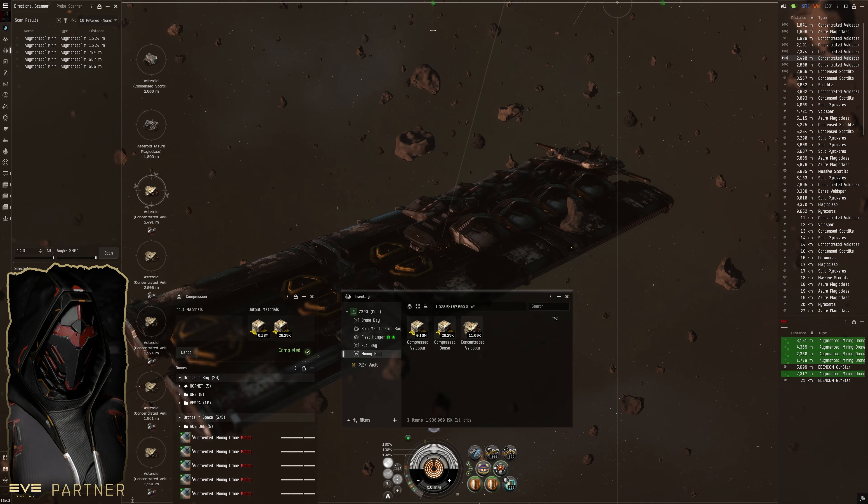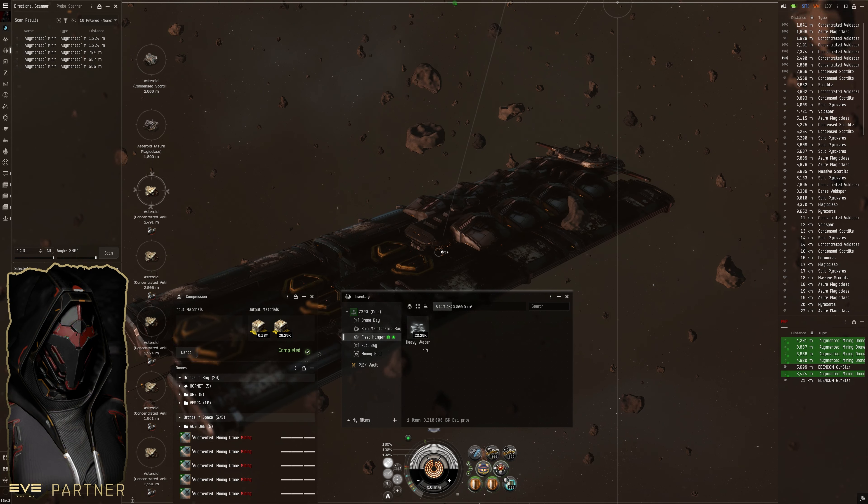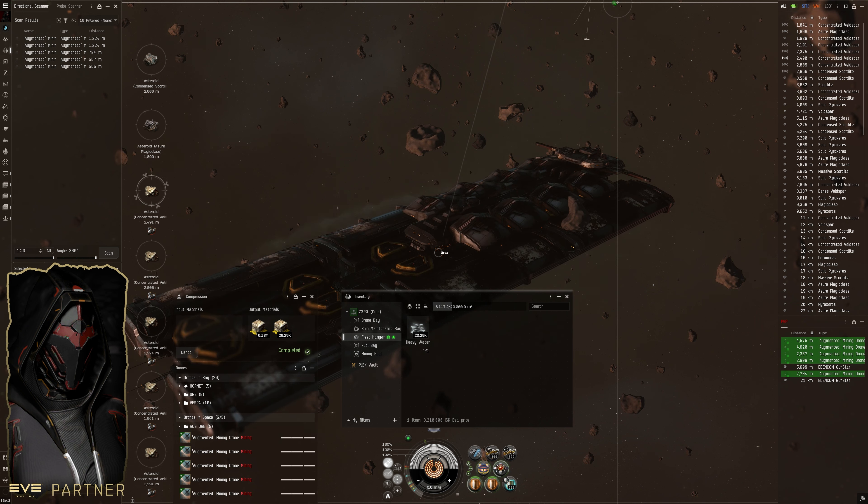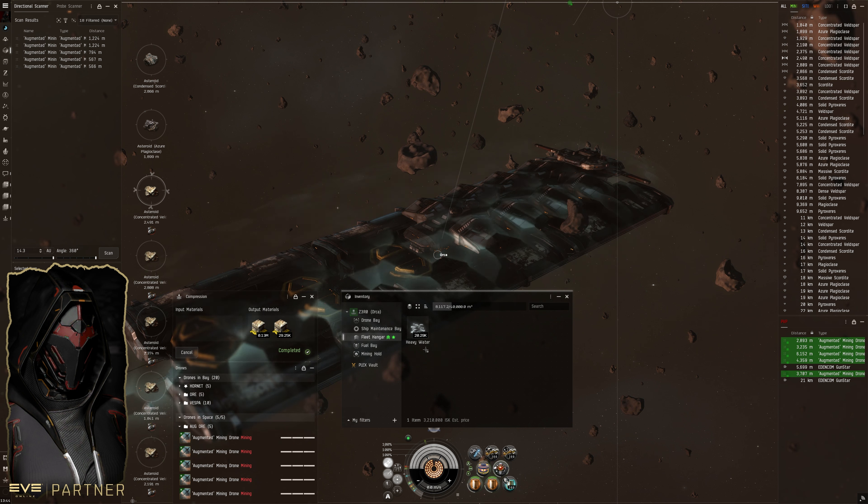One of my big goals is to free up the heavy water in my fleet hangar — I want to use up about 20,000 heavy water in drone mining. Then probably the next couple days I will bring out two hulks with this orca and do some fleet mining. I'm always looking for opportunities to convert this heavy water into ore, and I think this will be a good opportunity.